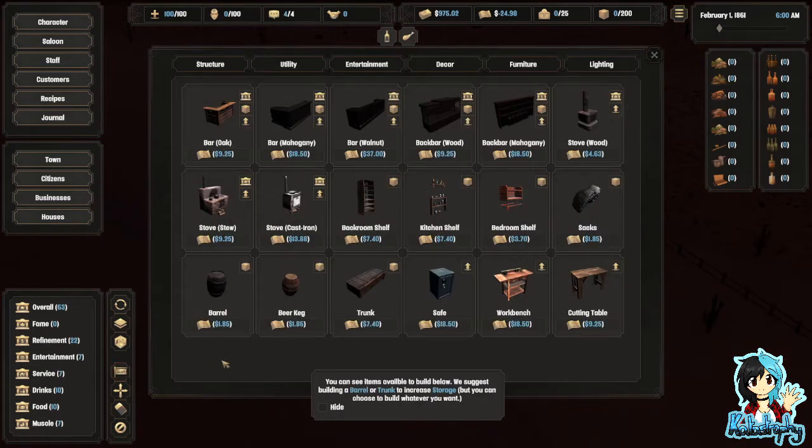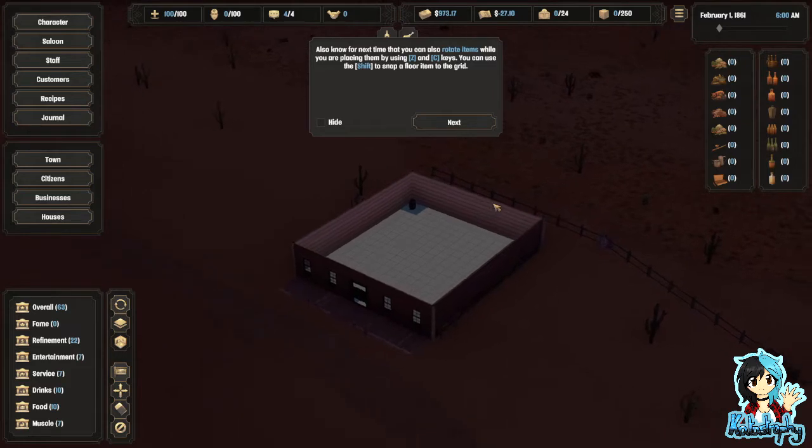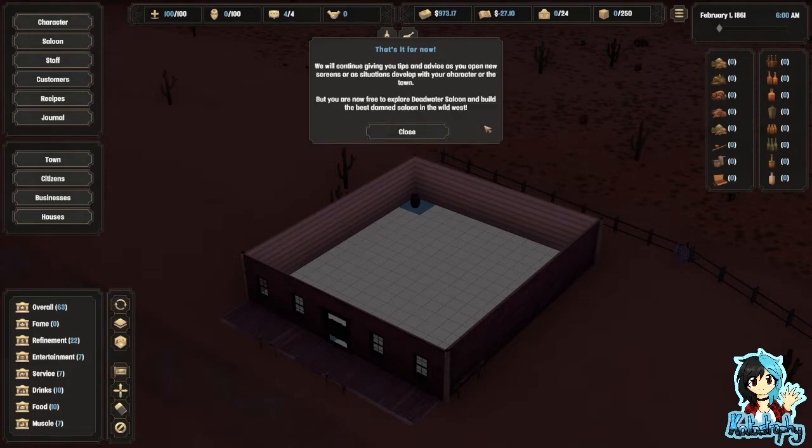It's very dark — does anyone notice it? The game is very dark. I hope this is just because of the tutorial and nothing else. You can see items available to build. We suggest building a barrel or trunk to increase storage, but you can choose to build whatever you want. Let's pick a barrel then. It's still very dark. Why is the game so dark? Also, you can rotate items while placing them using Z and C, and use shift to snap a floor item to the grid. That's it for now.